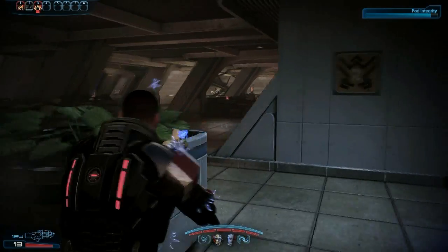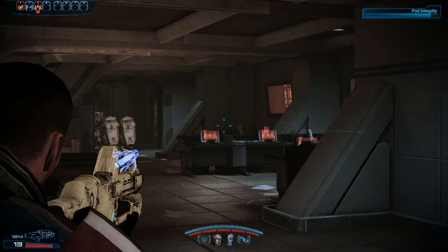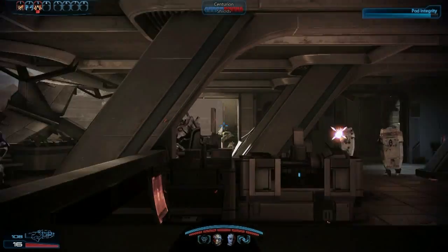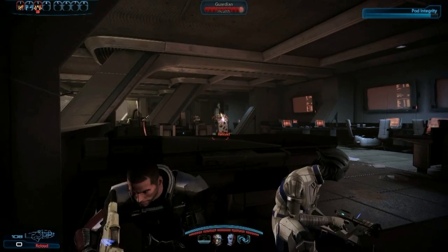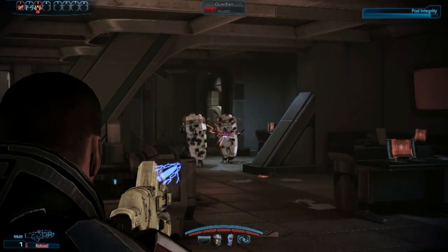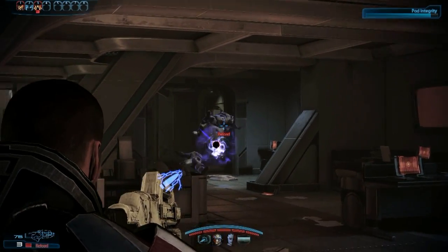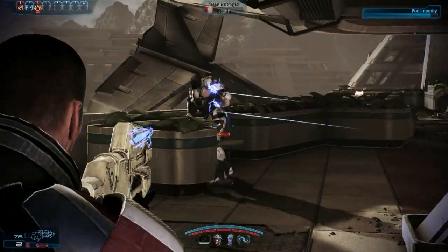You have two squad members with you, and I wanted to talk briefly about the female companion because she helps out a lot on shielded targets, which you'll see in a few seconds. She has an ability that can lift enemies up in the air and take out their defensive capabilities — and there you can see it right there. Once she pops that ability, you can pretty much take those guys out, which is awesome.